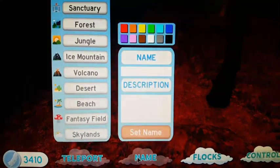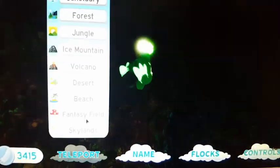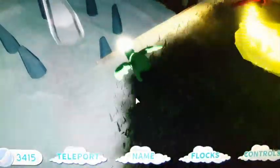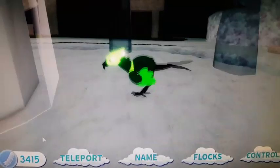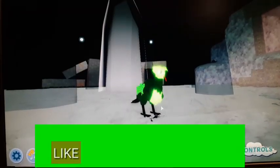You can set your name, flocks, and whatever. I'm on low graphics right now. There are settings right here. I'm gonna teleport to the sky islands, which is right here. VIPs can play music, and yeah, there are trolls. You also have the call which is right here.